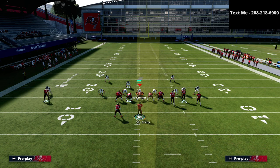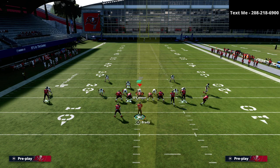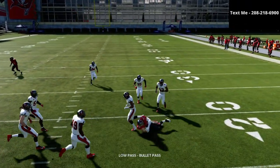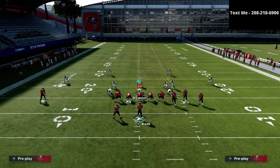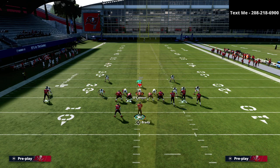What we're going to do is very simple: we're going to motion this out route out just a step. If they're playing flat zones, the flat will jet out there. As you can see, we're going to have this easy read to the tight end. This is really good for double Mabel because typically this is what a double Mabel defense will look like.